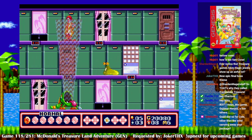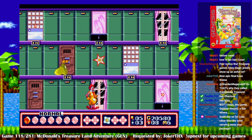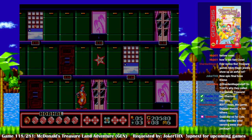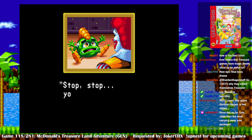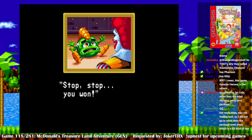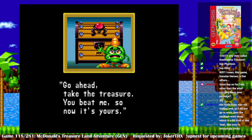This is bullshit. Got him! Alright, I'll take my drink now. That was on the last jewel of health too. 'Stop! Stop! You won! Go ahead, take the treasure — you beat me, so now it's yours.' Poor little fella — we don't want your treasure.